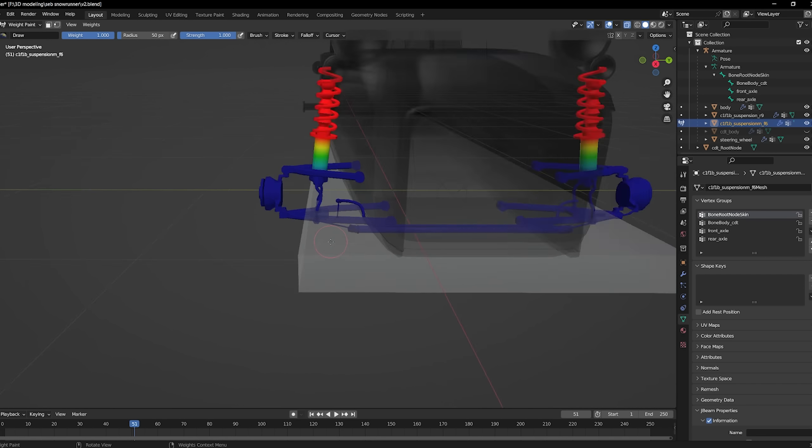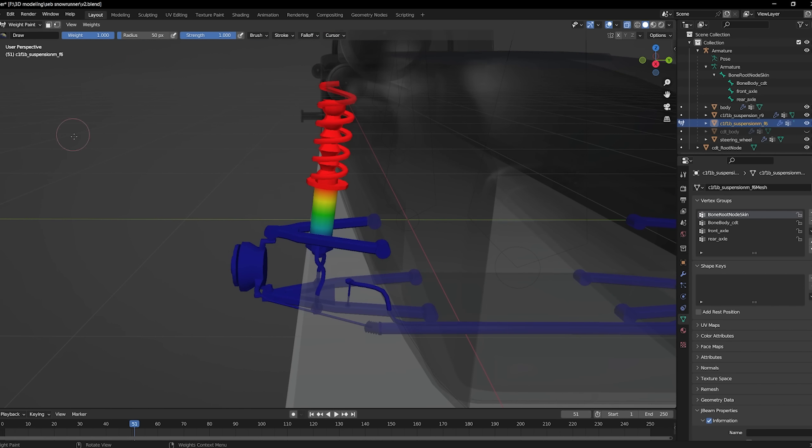The next part he starts going into how to do weight painting. It works for the most part, but we're going to do it a little bit differently because we have independent suspension. It's not going to work perfectly, but it works kind of the way that it works in BeamNG as well.